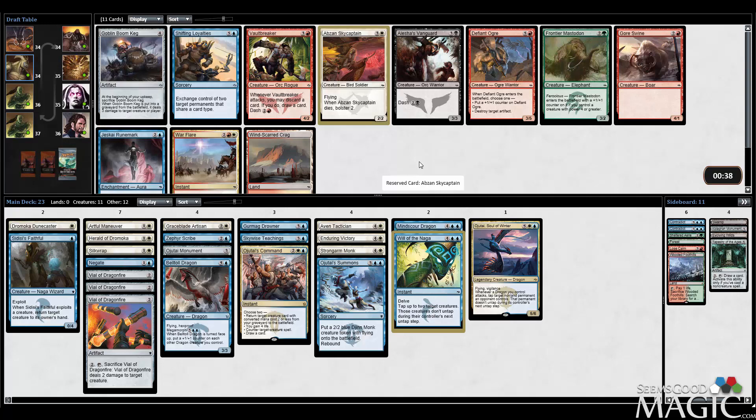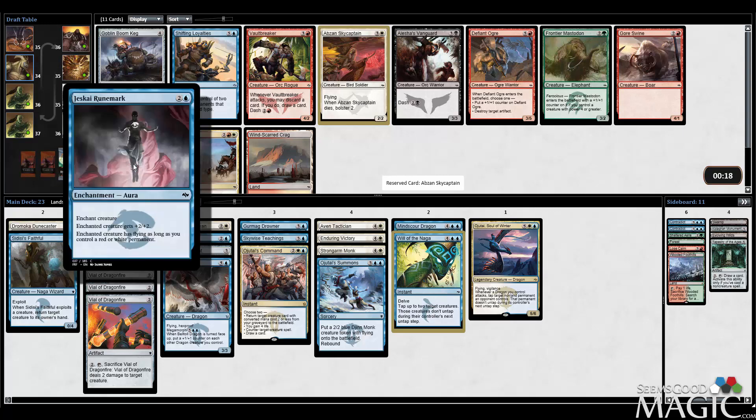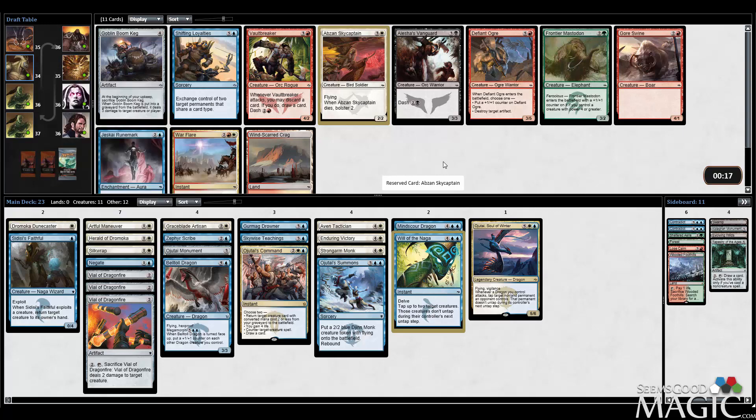I think we might actually want the Sky Captain here. Just Rune Mark - how many white permanents do I have? 1, 2, 3, 4, 5, 6, 7 total? Jeskai Rune Mark is very much arguably the best of the Rune Marks, I would say with quite a bit of confidence. But we're still a little bit creature light, so I can take the Sky Captain. It's just another flyer.